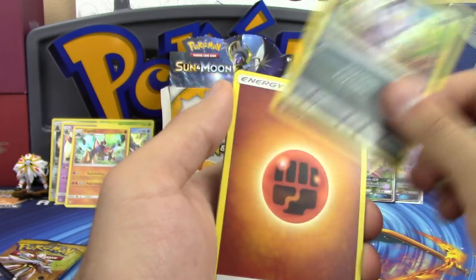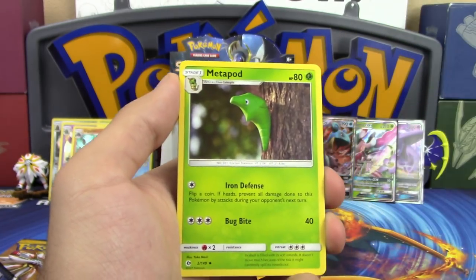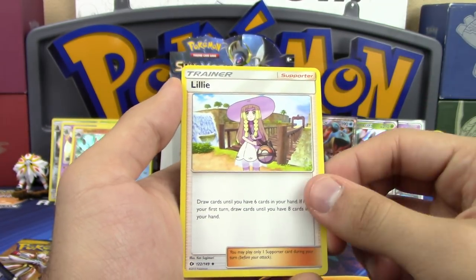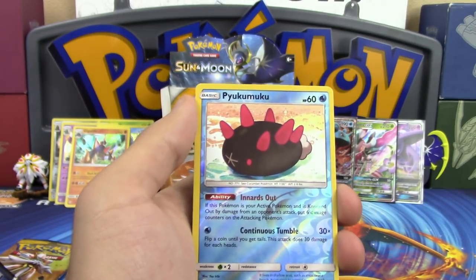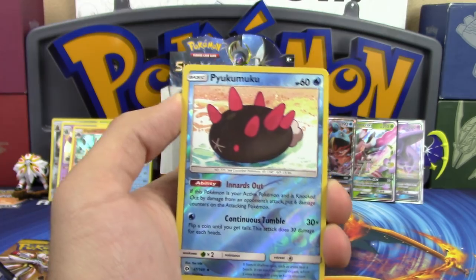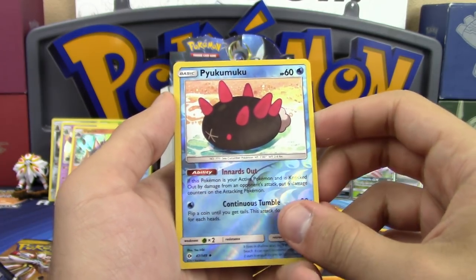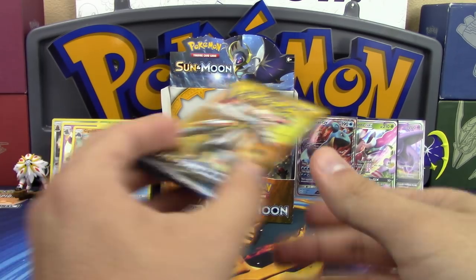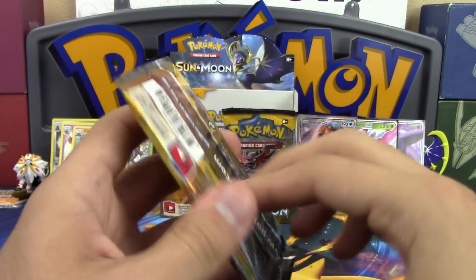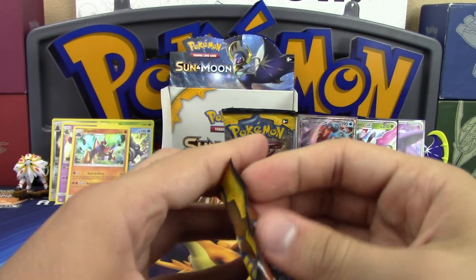Next pack: Crabrawler, Mareanie, Alolan Dugtrio, Dewpider, Alolan Meowth, Fighting Energy, Metapod, our first Lilligant, Boldore, reverse holo Wishiwashi, and Crabominable non-holo rare. One more pack — come on, please let this be magical. We need a magical pack here!